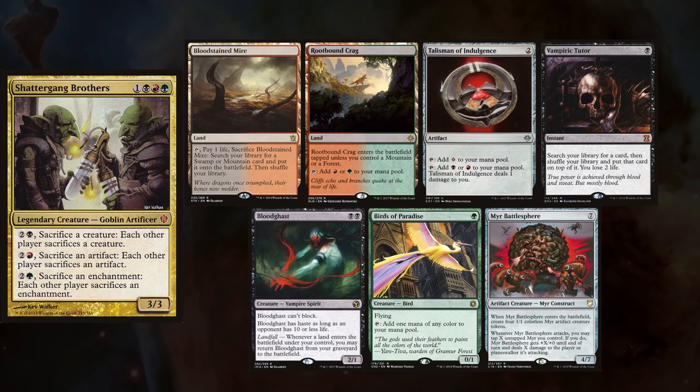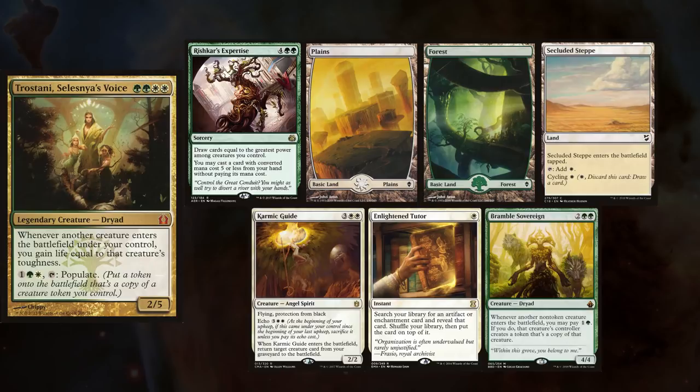Today's game features some good friends and some good decks. Jeff is playing Shattergang Brothers, keeping a Bloodstained Mire, Rootbound Crag, Talisman of Indulgence, Vampiric Tutor, Bloodgast, Birds of Paradise, and Myr Battlesphere. I am playing Tristani, keeping Rishkar's Expertise, a Plains, a Forest, Secluded Steppe, Karmic Guide, Enlightened Tutor, and Bramblewood Sovereign.